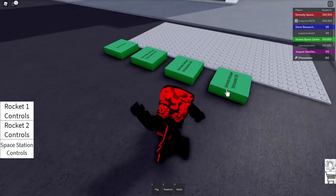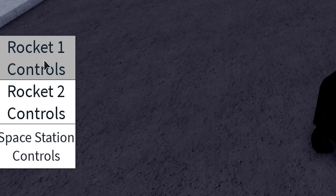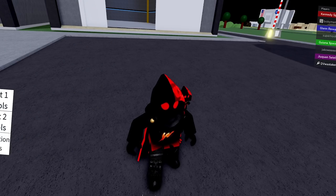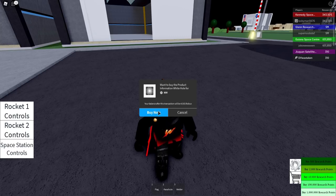I'm going to show you how to play the game — it's a little bit of a learning curve. You see I've got Rocket One controls, Rocket Two controls, and Space Station controls. Before we start, I'm going to buy some research points, so let's go ahead and spend 800 Robux on a million.